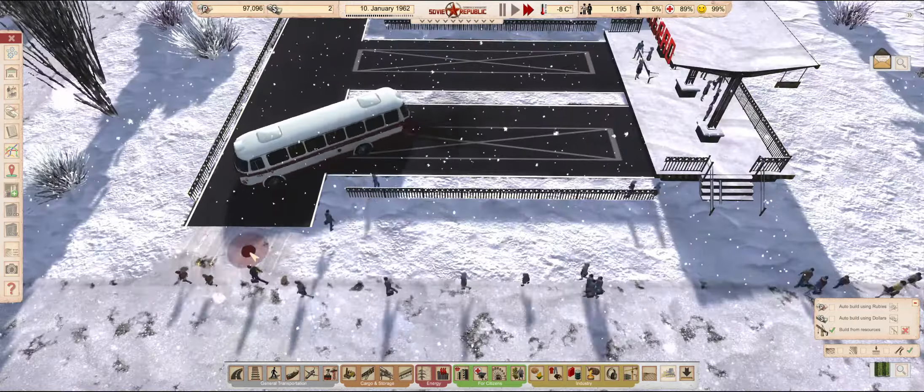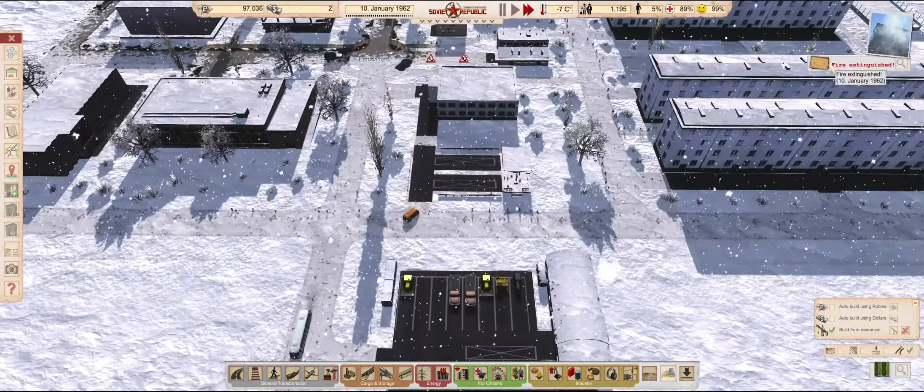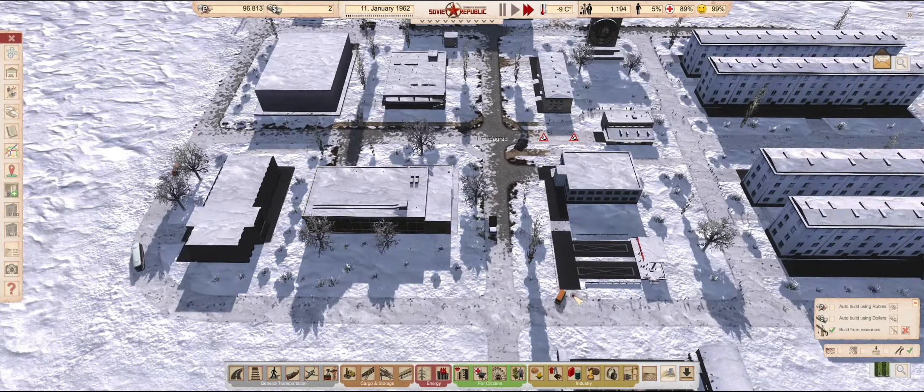This little part in front of the bus station is one of those roads that will have to wait before I can upgrade it. It's too short for a bulldozer or excavator, so we need a second bus station for worker pickups before it can be fully finished.